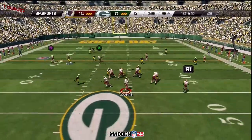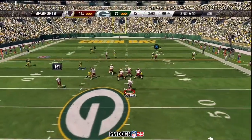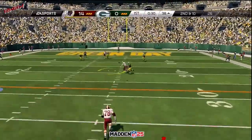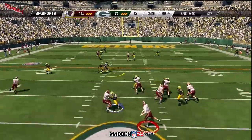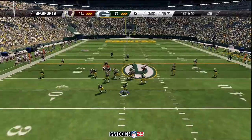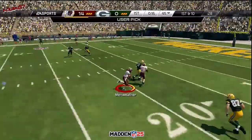First down and 10. Good quarterback throws the pass. Second down and 10, trying to work the middle of the field. Third down and 10. Rodgers from the shotgun, he's looking long. Interception.